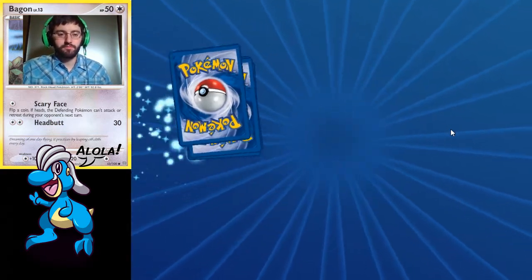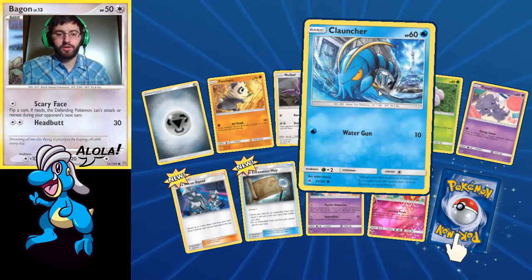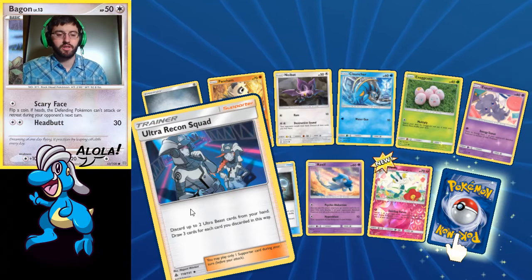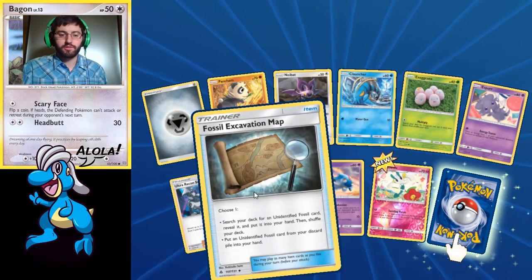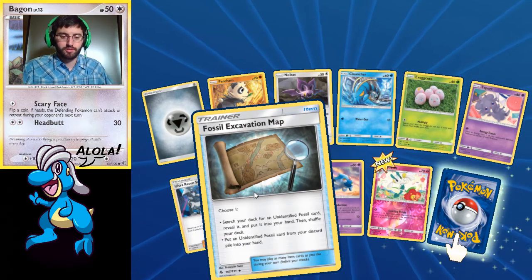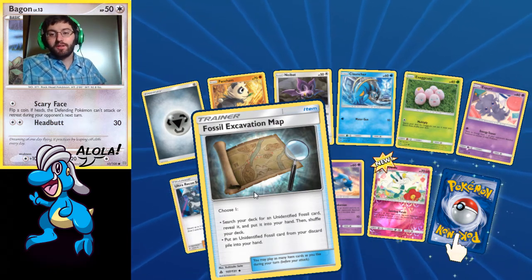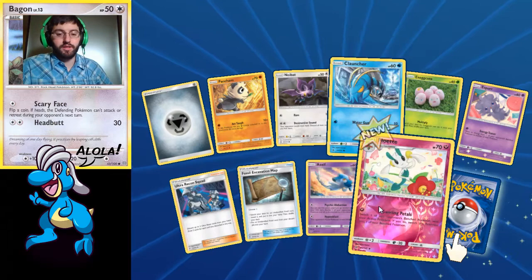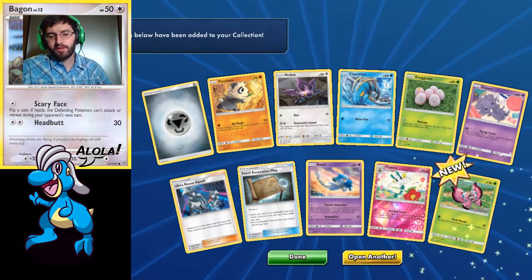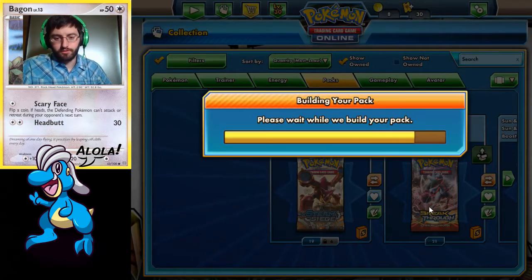We got another Pancham. Noibat, Execute Esper. We got an Ultra Recon Squad — we can discard those Ultra Beasts and use them as a draw supporter. Fossil Excavation Map — search your deck for an Unidentified Fossil card, reveal it, and put it into your hand, then shuffle your deck. I like this, finally something that's not Order Pad. Another Azelf. Reverse is Florges with the Swirling Petals — that's a lot to read right now, we're not going to use it yet. We got the Vivillon with Vivid Powder.